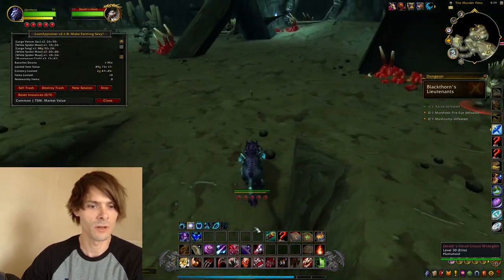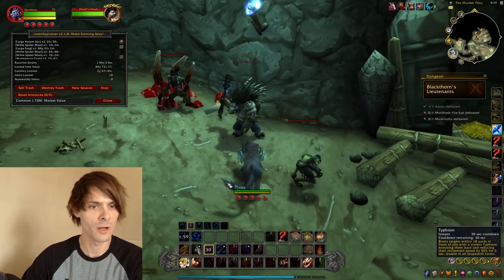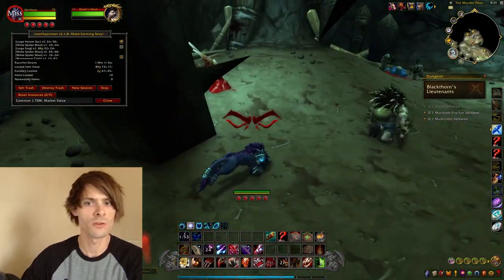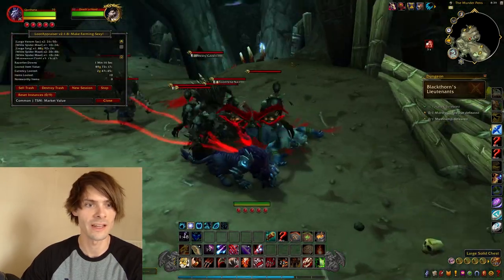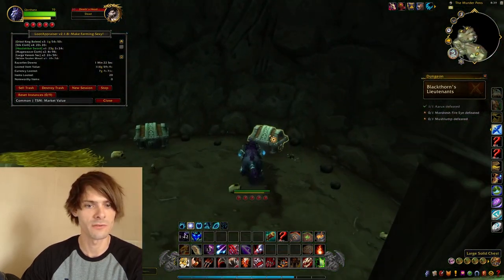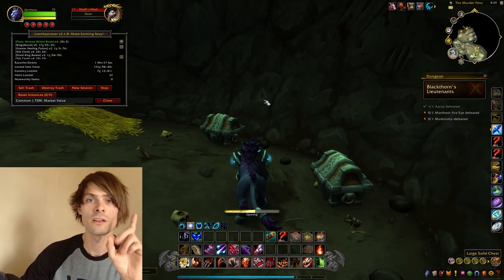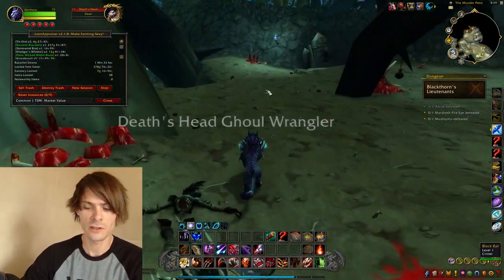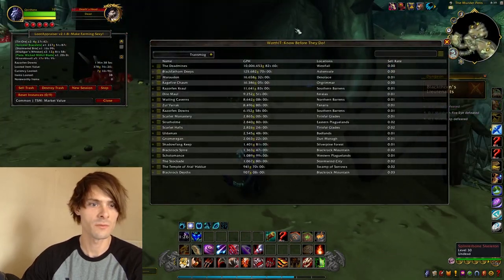I find this to be one of the easiest gold farms to do, and it's one I primarily go for if I'm trying to get a load of old school vanilla based transmog. This is because there are so many chests in this dungeon — as you can see there are two right here — and you can obtain these relatively easily, picking up a wide variety of transmog. You also run the chance of getting special recipes like the Star Belt recipe, which goes for a stupid amount of gold on the auction house.